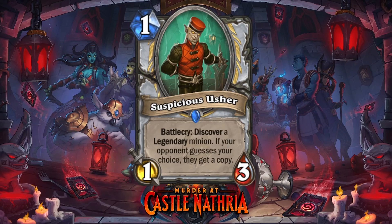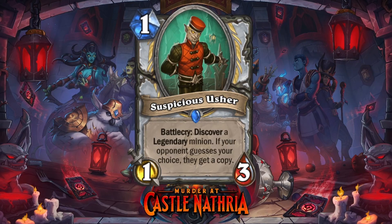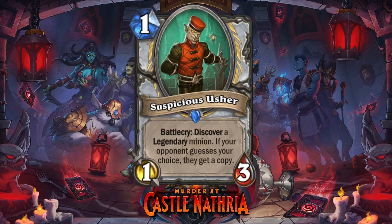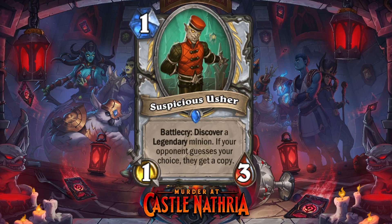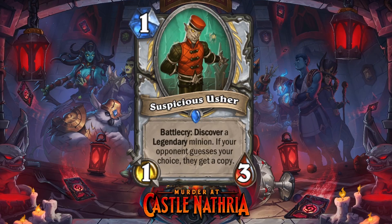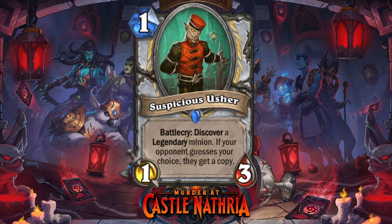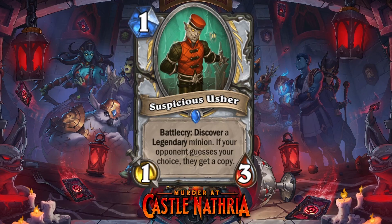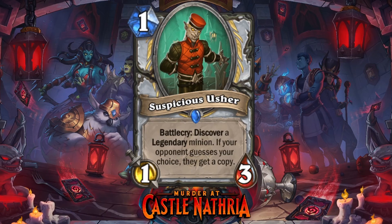Especially in duels. Like, what are the opponent's treasures? How well can they use what minion? How well can I use this minion? And of course, it all comes down to how good your opponent is at guessing your train of thought. So yeah, maybe you see two really good minions and then you really have to wonder what does your opponent think I'm going to take. Try to avoid giving him that thing.